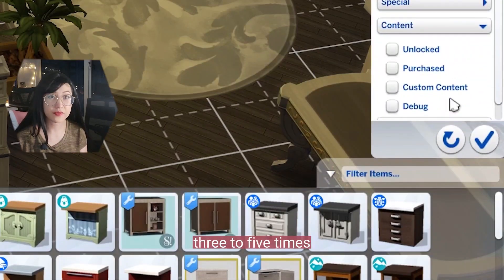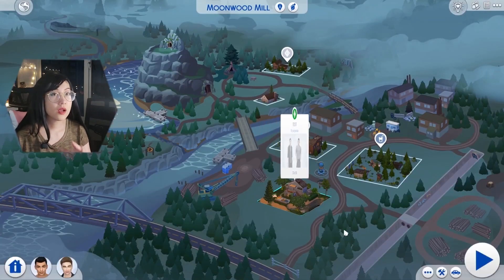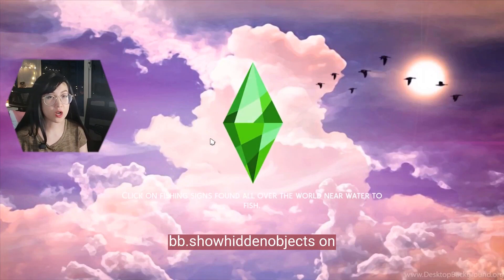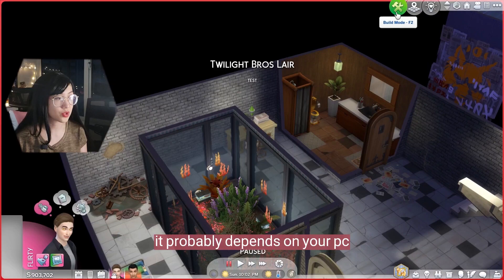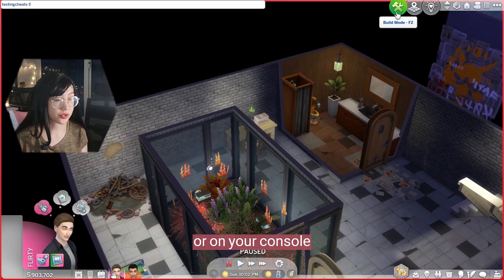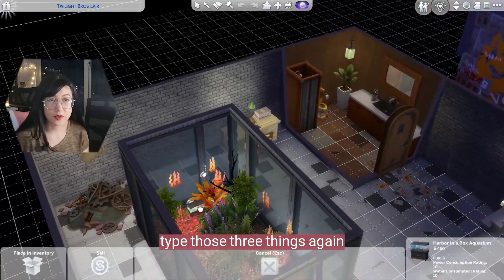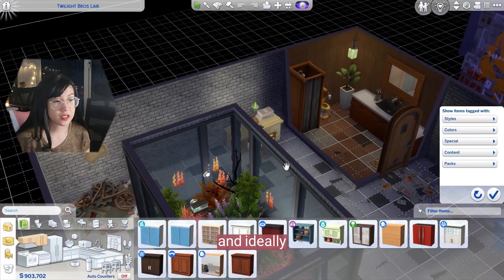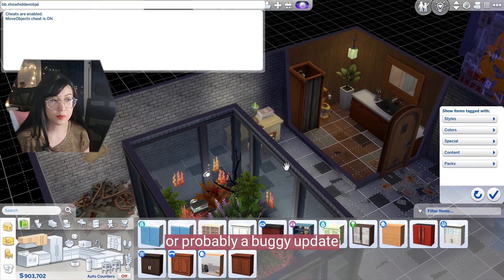It took me like three to five times doing testingcheats true, bb move objects on, and bb show hidden objects on until it showed up. It probably depends on your PC or console — wait a minute or two and then try typing those three things again, and ideally it should show up.